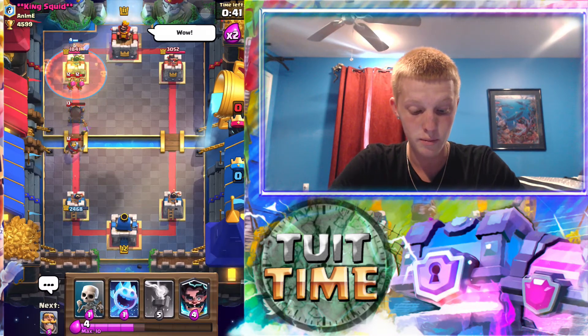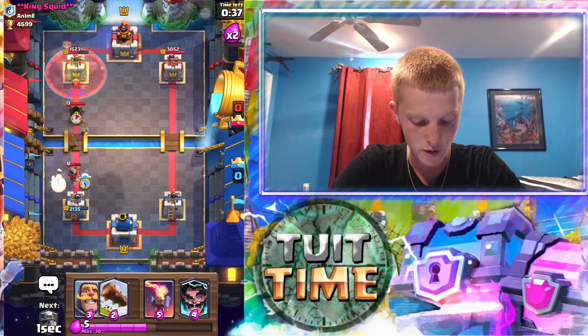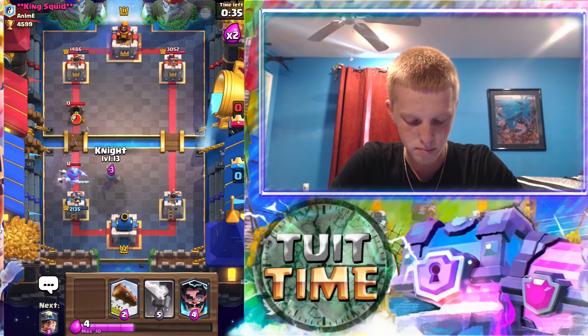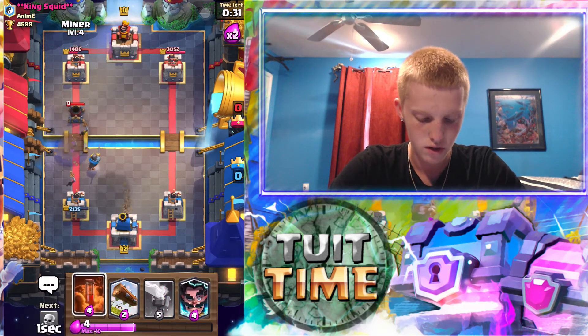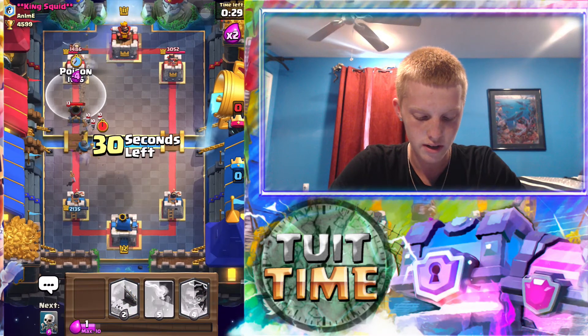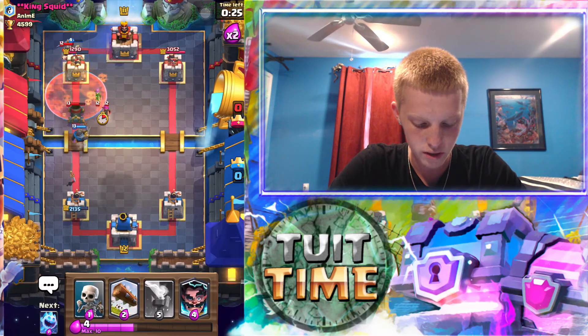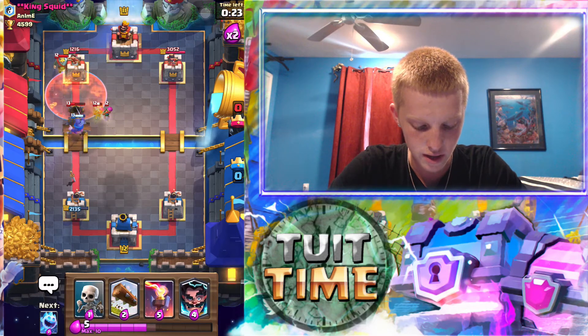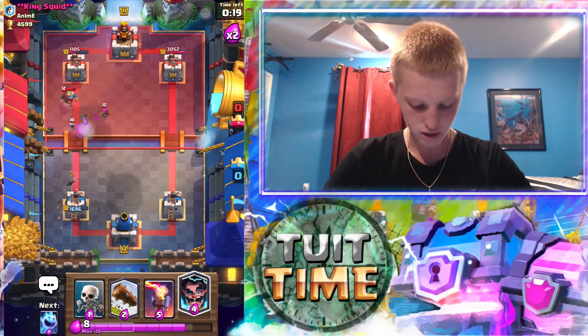Should do a decent amount of damage there. He dropped his — oh wow, I didn't realize that was going down the lane. I'm gonna put my knight over here, our miner back there with our poison right here, just so we hit the mortar with it too. Now everything's locked onto that, so this is actually working out pretty well. We're getting a lot of damage done to his tower.